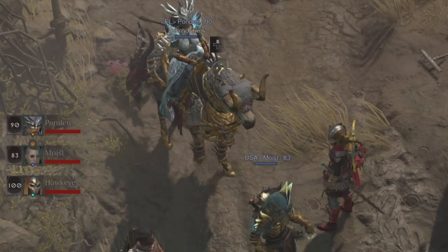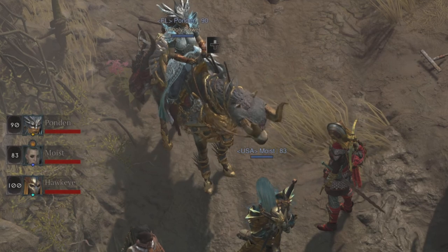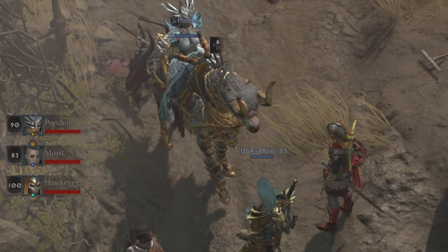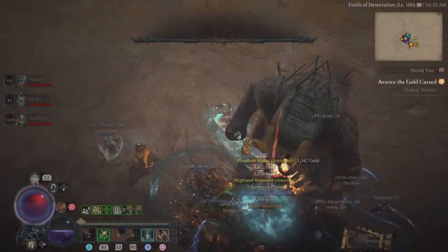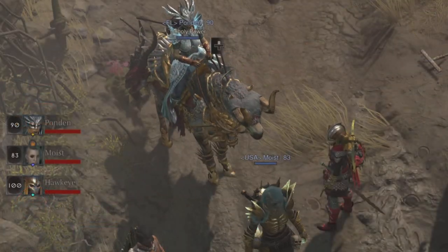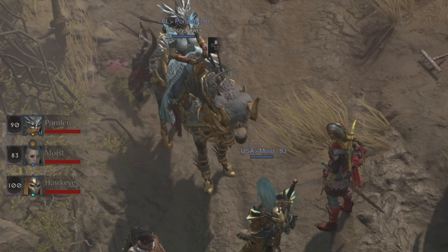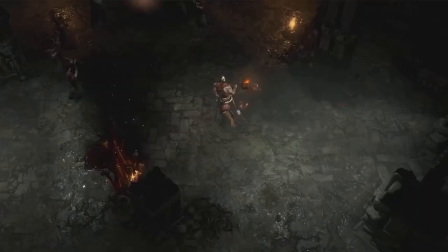BAM! Look at that — it looks absolutely fantastic. A nice giant gold skull sitting in front of your mount. By far one of the rarest mounts in the game, it can drop from Varshan. Even though it's a barding — an armor — it totally changes the look of any horse or mount you have in the game, and it looks absolutely fantastic.